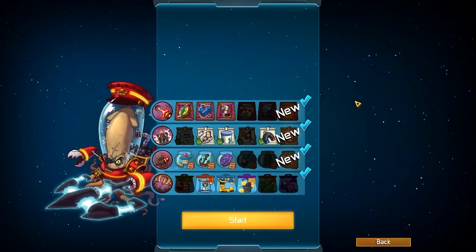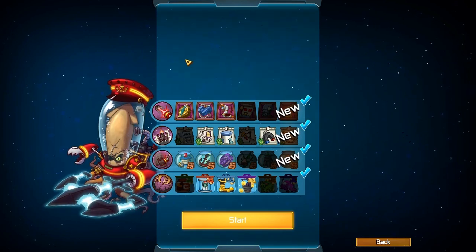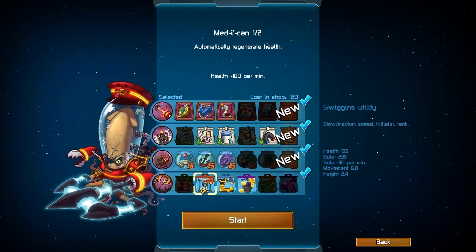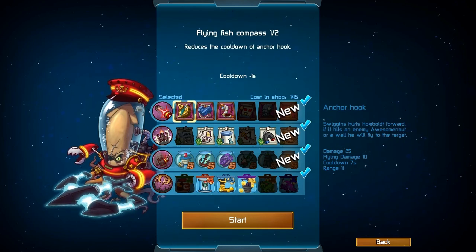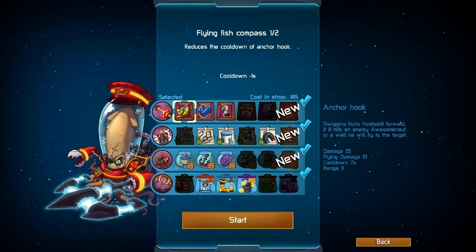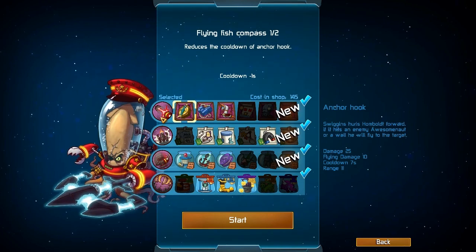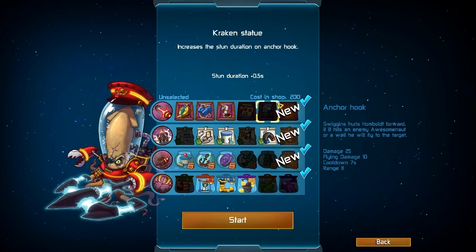So what do we got going on here with Swiggins? Well, we have a very interesting kind of thing going on here. All of his abilities are largely based around this anchor. He has three of them, like everybody else — his auto attack, two special abilities, and his passive abilities. We're going to go for his first main ability here, the anchor hook ability, which is basically a grapple shot that pulls you towards your target. Very similar to Leon's tongue, except instead of pulling the target to you, you go to them. The way it works is you just click, and it fires out your anchor to a set distance. If it connects to a wall or an Awesomenaut, you fly towards them. Very useful.